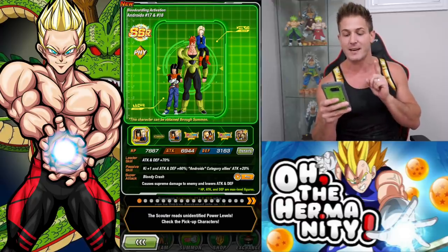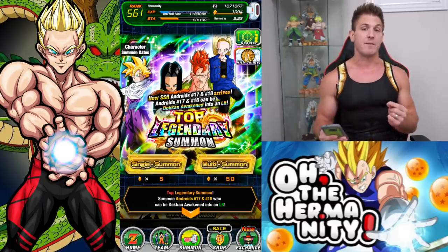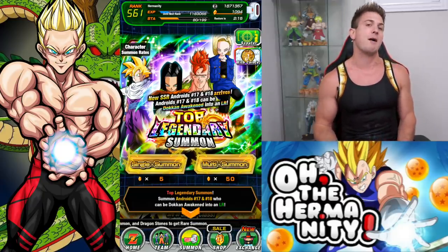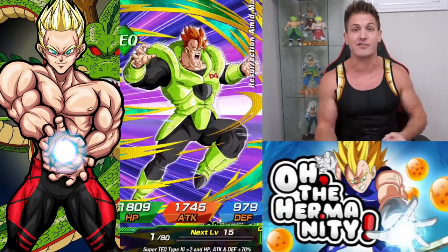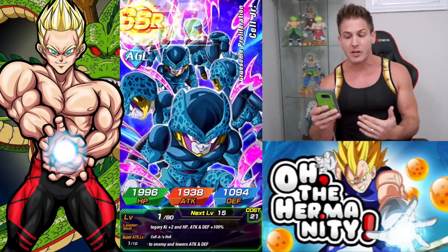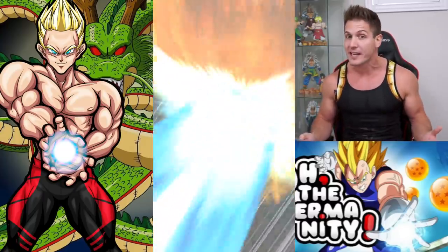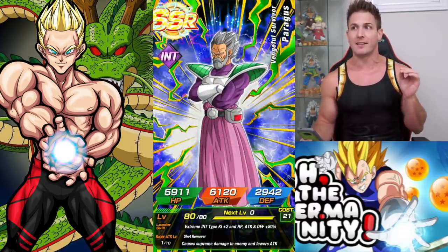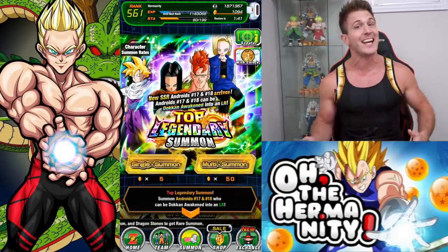A few things before we jump into the banner. I think this banner is gonna be good for me because I had to switch from my iPhone to my Android, and you can't transfer stones when you do that. I had about 55 stones, so I ripped a multi on this banner already and managed to pull a Tech Android 16 dupe as well as a Cell Junior Army dupe. And once I got the new stones this morning, I hit the INT banner and rainbowed my Paragus — the first unit was Paragus, and then the third unit was Paragus!